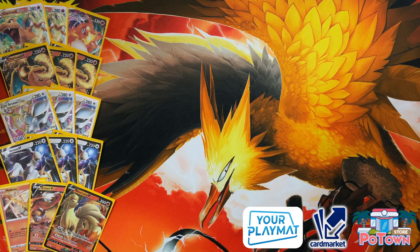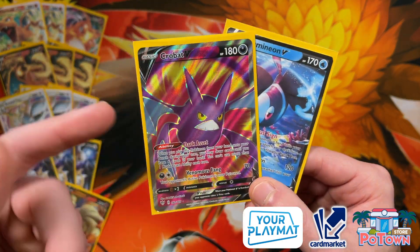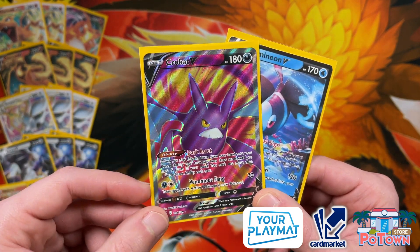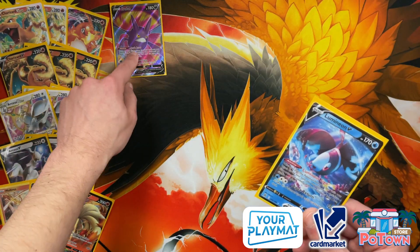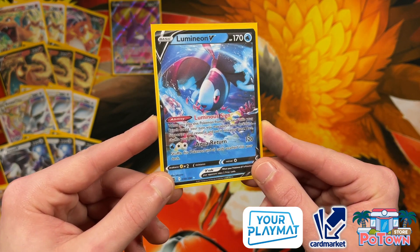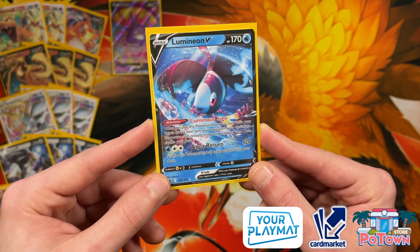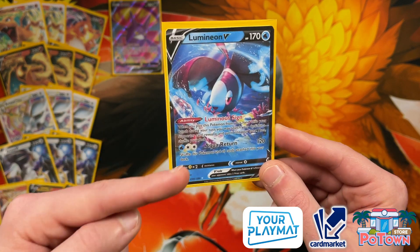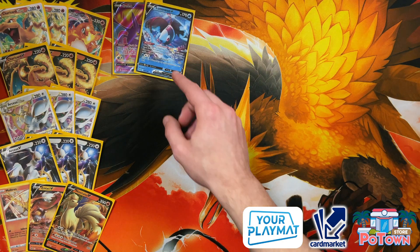For consistency, we're running one copy of Crobat V and one copy of Lumineon V. Crobat V works great with Ultra Ball — you discard cards from your hand to draw more cards. Lumineon V is in here to search out any card from the deck, specifically any supporter. It's basically like Tapu Lele GX's Wonder Tag, but on Lumineon V with a retreat cost of one. We're not using its attack here — it's just to search out the supporter of choice.